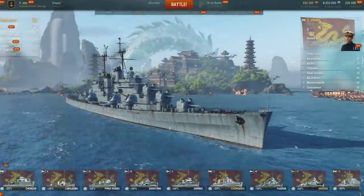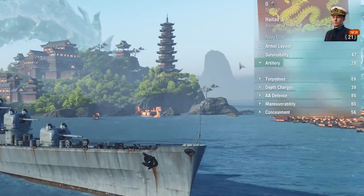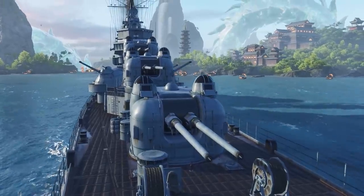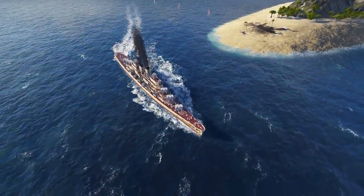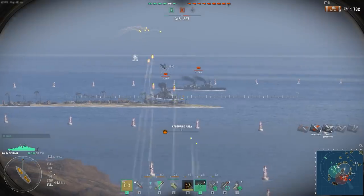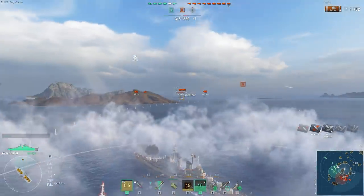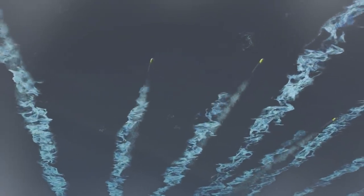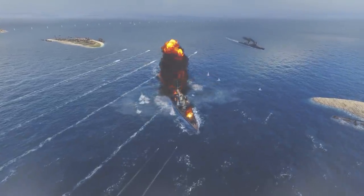All these newcomers are light cruisers armed with low-caliber guns. But it doesn't mean that one can call Pan-Asian artillery weak — the low-caliber of their guns is offset with a high firing rate. Another important feature of Pan-Asian light cruisers is their trademark torpedoes: deepwater, low-visibility torpedoes with decent speed parameters.